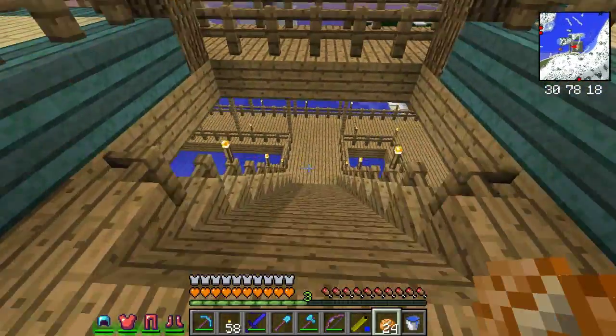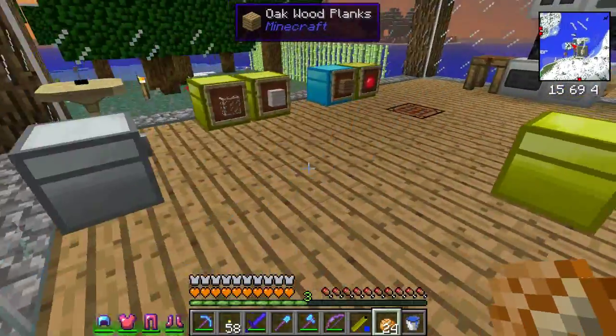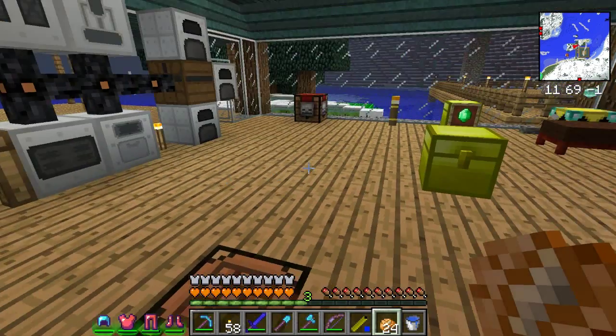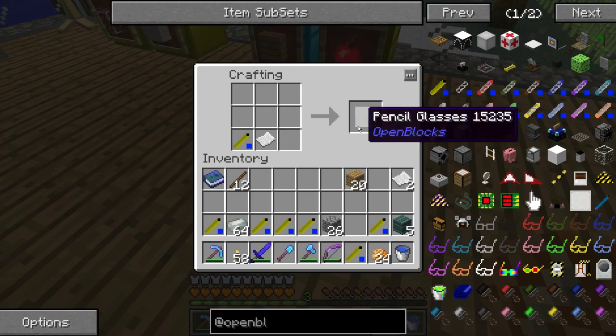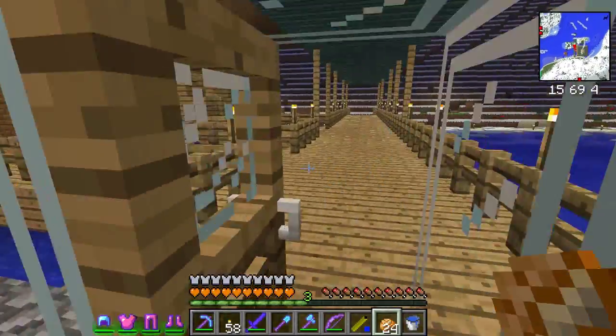I believe I've got a little sugar cane down here somewhere — it should be in this chest. I'm in the process of moving everything over to the big house, so most of these chests are either empty or just have stuff I don't need much of. Okay, let me make that. There we go — this gives me some glasses. If I put these glasses on, I'll be able to see the invisible blocks once I place them.